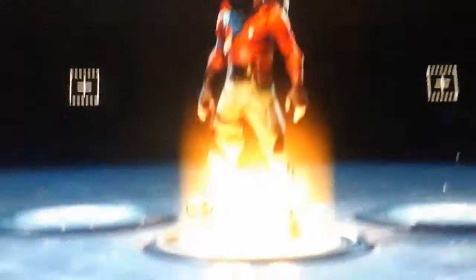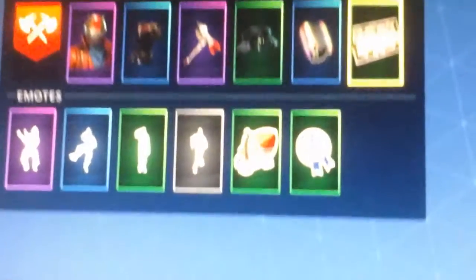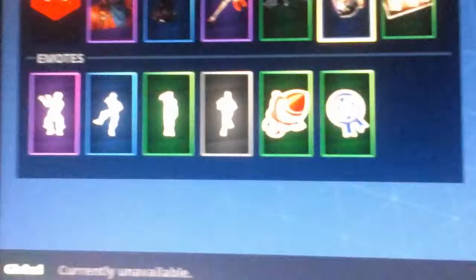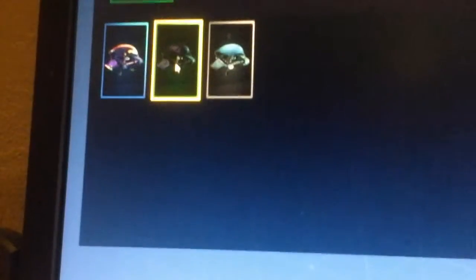I'm gonna show you what I'm rocking out with. I need to go to locker. First I'm gonna show you the loading screen. I normally rock out with Harbingstuff tools — that has a lot of Harbingstuff tools. Then I'll go for Contrail and I'm gonna go with the Rainbow, and the Handglider I normally go with Carbon.